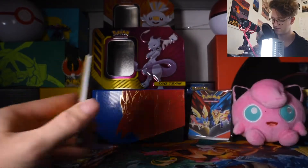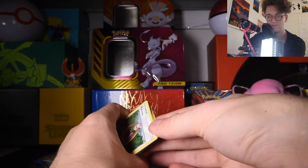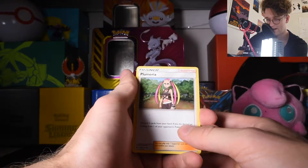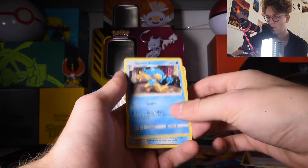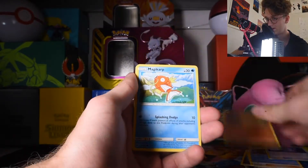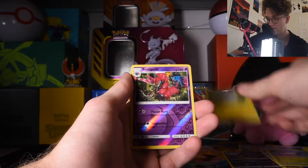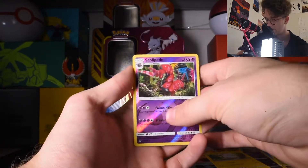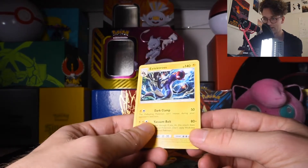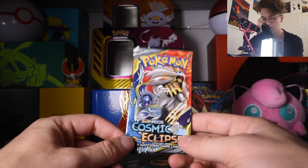Burning Shadows up next — at least I did at one point have that in the base set version. There's the code. Three to the front, there's a discard card. We got a Rave Girl, Simipour, Super Scoop Up, Pansear, Magikarp, Alolan Rattata, Wimpod, Togedemaru, Scolipede Reverse Holographic, and for our rare just a normal Electivire.